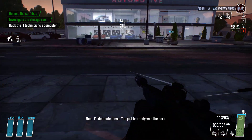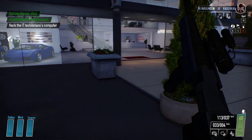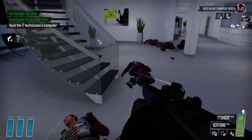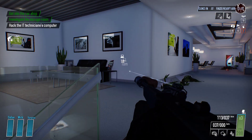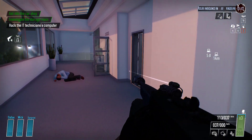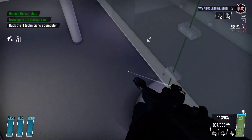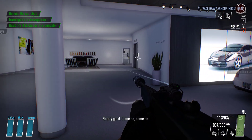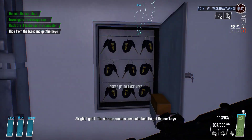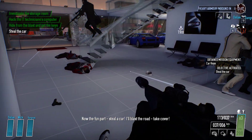Nice, I'll detonate these. You just be ready with the cars. Nearly got it. Come on. All right, I got it. The storage roof is now unlocked. Go get the car keys. Now for the fun part — steal a car. And blast the roof. Take cover.